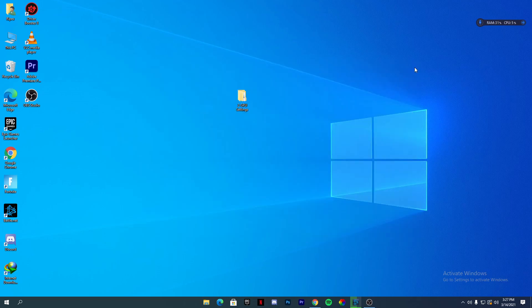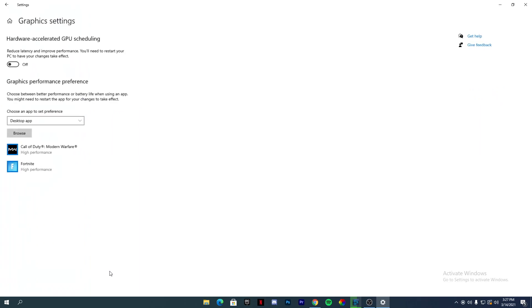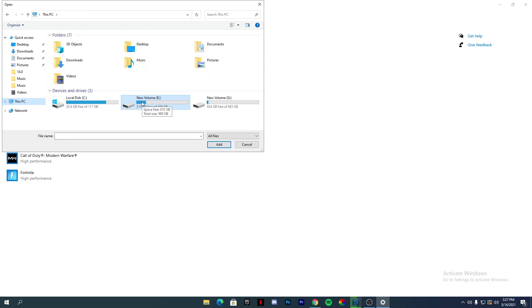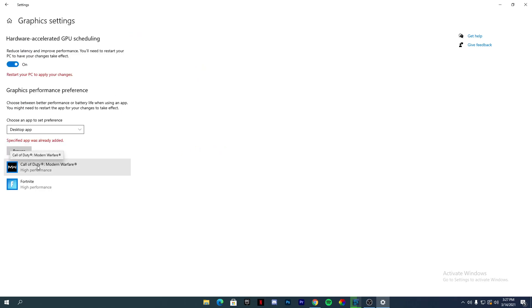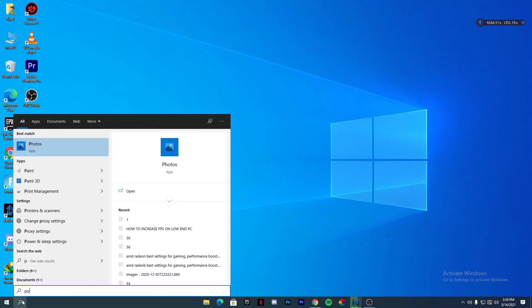Now we are going to do some settings for our GPU in Windows. Right-click on your desktop, go to Display Settings, then Graphics Settings. Turn on the option 'Hardware-Accelerated GPU Scheduling' if it is available on your PC — it will require a restart which we will do later. Then browse for the Call of Duty launcher file, go to the drive where you installed Call of Duty, select the Modern Warfare launcher file, add it to the list, and set it to High Performance.